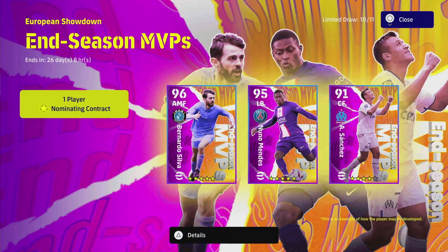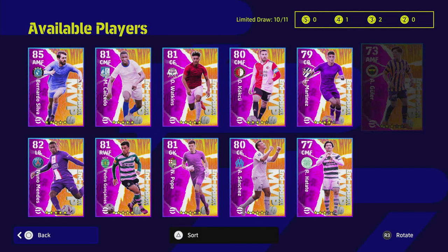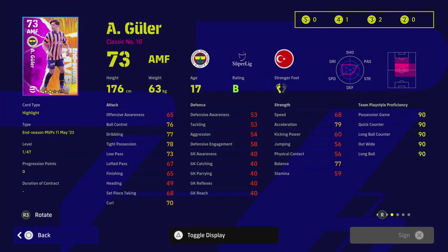We're back with another end season MVP player ultimate training guide, and this time we're going to be taking a look at a player that's three stars. This guy is somebody I've already bought — I'll show you my version of him in a second and point out something to watch out for having played with him for about five or six games. His standard form is a B rating and he's a classic number 10.